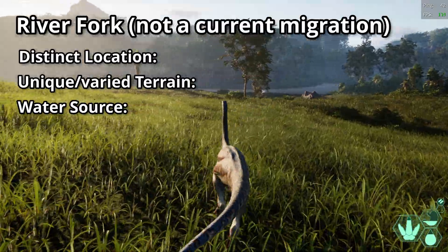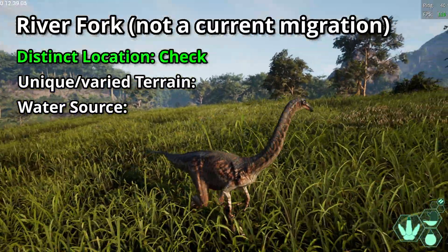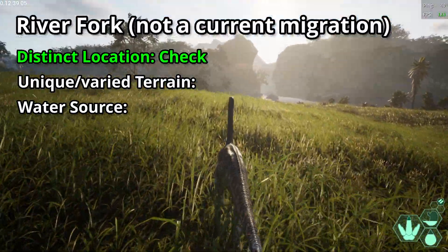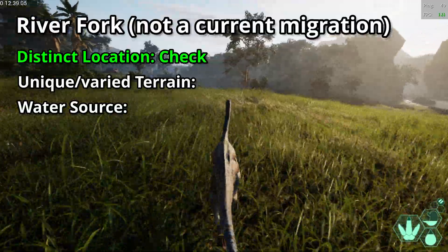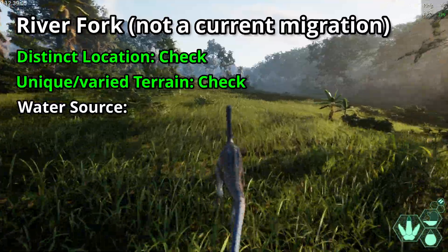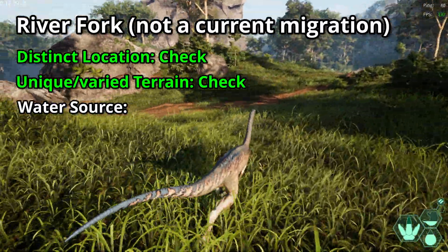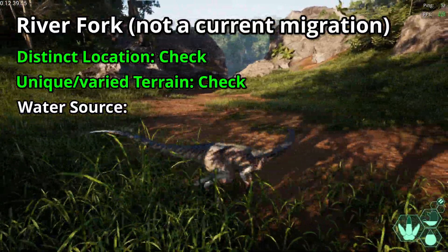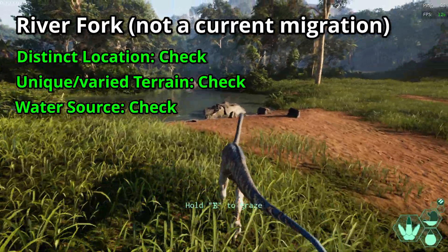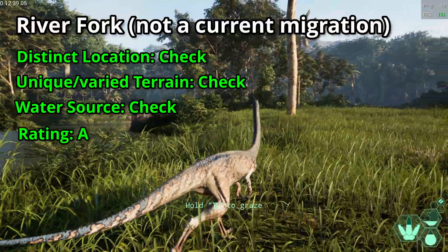River Fork — not a current migration zone. Distinct location — check. It's at the fork of the river, at a crossroads of the map, and this quirk of the terrain makes its location distinct. Unique or varied terrain — check. This location offers a good blend of open grasslands and hilly forests, and further variety is added by the river, its shores, and the little islands. Water source — check. It's a river, and on top of that it has a nice secluded pond as well. I'm rating this an A.